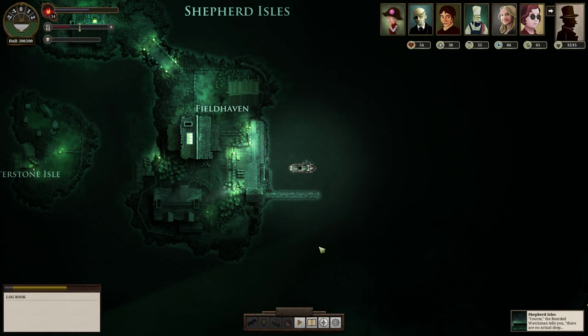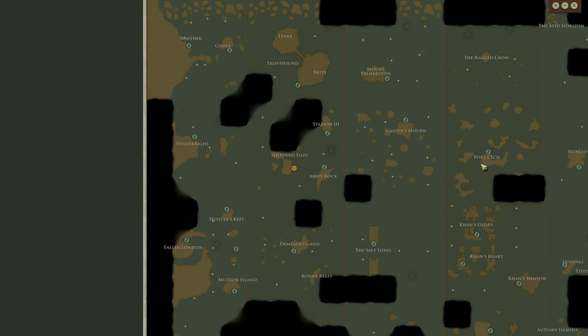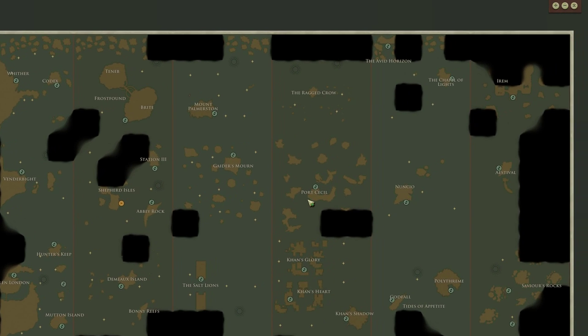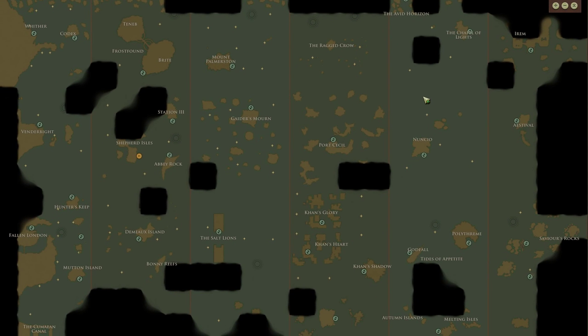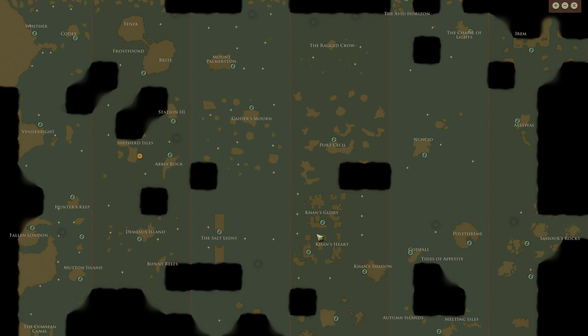Welcome back to Sunless Sea. It's time to move on from Shepard's Isle and continue doing what I was attempting to do in the last episode, but unfortunately I ran out of time. I'm going to head over to Arum and the Avid Horizon and continue those two quests - the Sigil-Ridden Navigator's Officer's Quest at the Avid Horizon using the Strategic Information, and continue my Vision Quest at Arum. Let's also take a stop at Khan's Glory along the way, because I think I want to purchase some fuel.